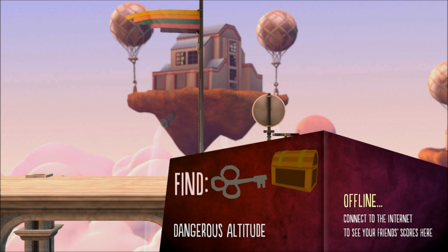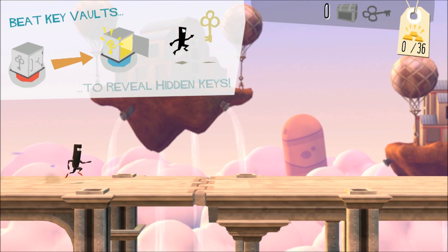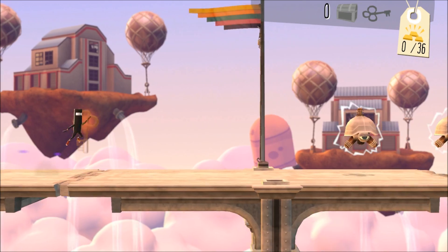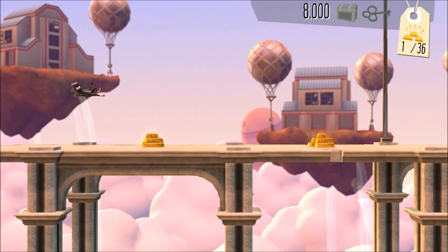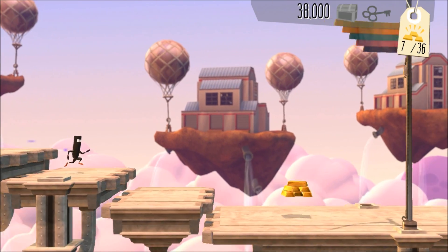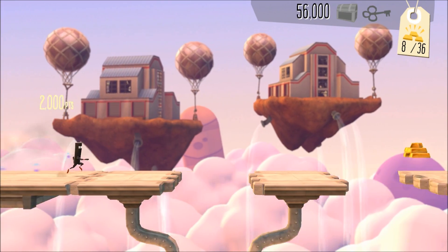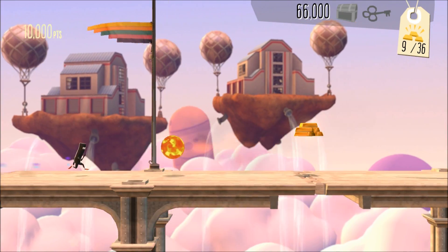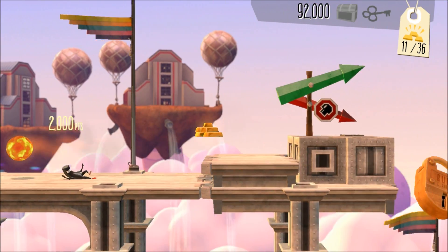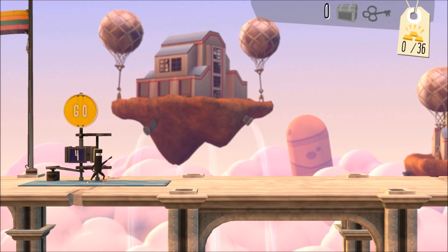It looks like I'm almost done with this stage. I need to find the 'dangerous attitude' in this one and beat the key vaults — beat them with what? Okay, that was a key but I'm not quite sure what that means since I couldn't exactly get it. I want to get that key and go down the lower path, but I don't understand how to grab it.